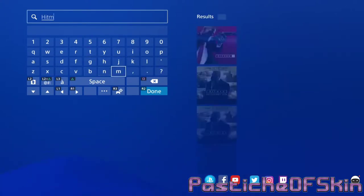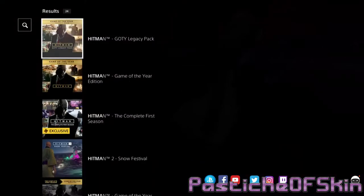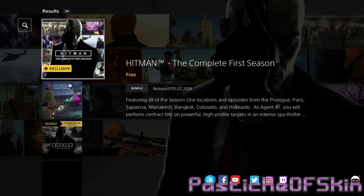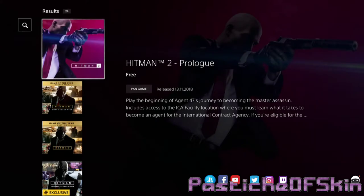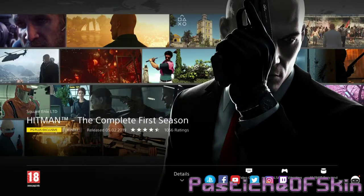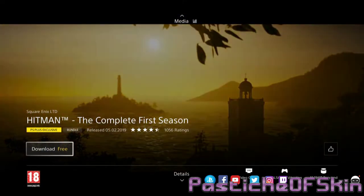So what you need to do first is obviously download your Hitman Season 1. Hitman the complete first season is available for free download on PS Plus — download that and have it up and running. What you will then want to download as well is Hitman 2 Prologue, which is completely free. Then, when you're in Hitman the complete first season, download the legacy pack for Hitman Season 1.